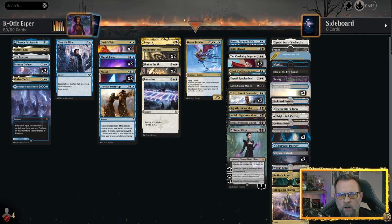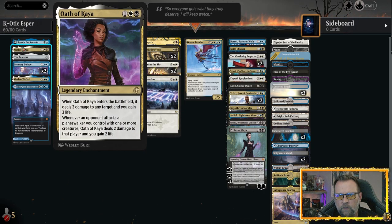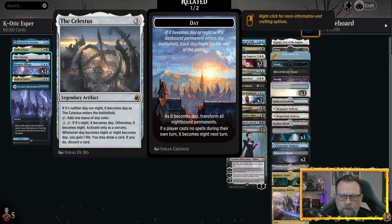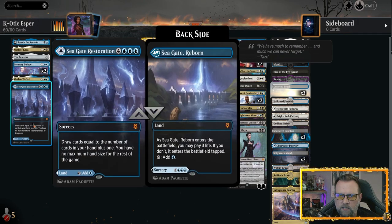Our enabler list includes Search for Azcanta. At the beginning of your upkeep, look at the top card of your library; you may put that into your graveyard. If you have seven or more cards in your graveyard, you flip it and get its ability — look at the top four cards, reveal a non-creature non-land card, and put it into your hand. We've also got Oath of Kaya, which damages opponents who attack our planeswalkers, Oath of Teferi allowing planeswalkers to activate more than once per turn, Celestus for mana and card draw, and Memory Deluge.